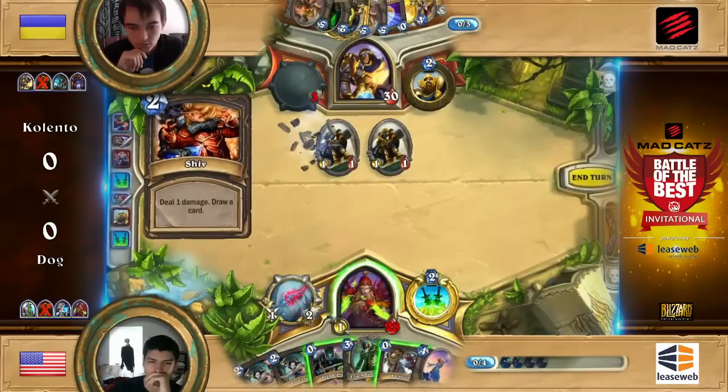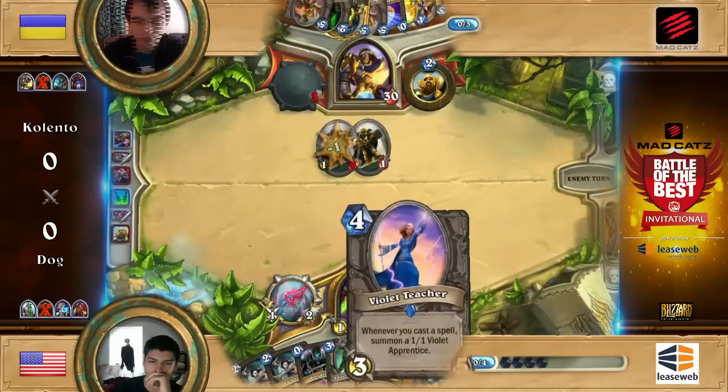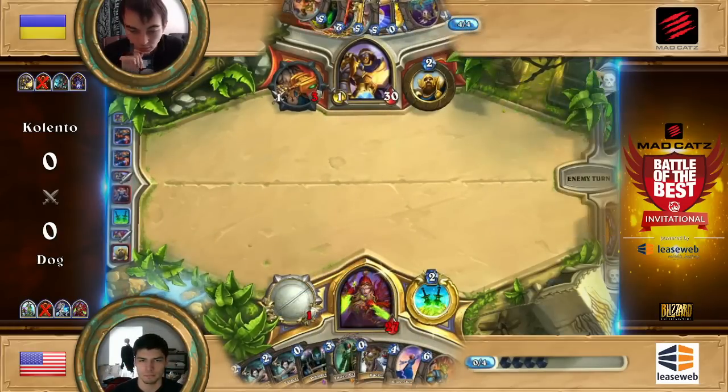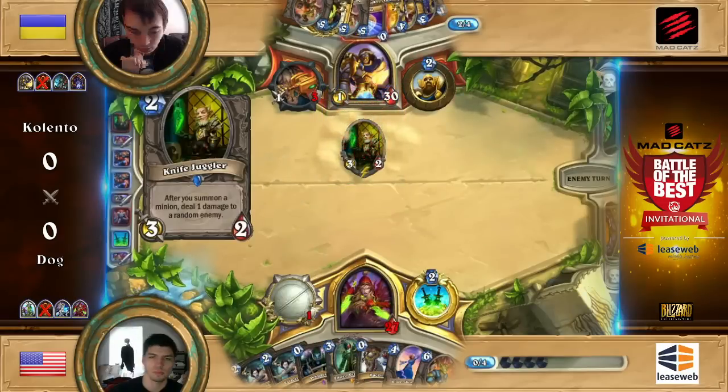He's definitely going mid-range, and because he still has the coin, Dog feels like he needs to remove those 1-1s. It does look like Dog has chosen to bring a Violet Teacher Miracle Rogue, even after Goblins vs. Gnomes and Gadgetzan Auctioneer's mana cost change — it turns out he still wants to play that deck.